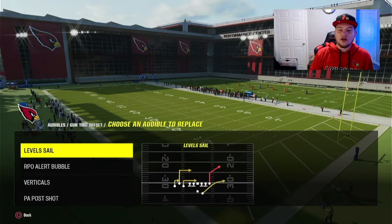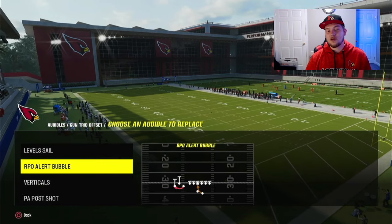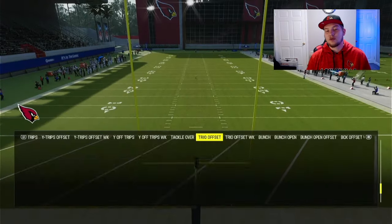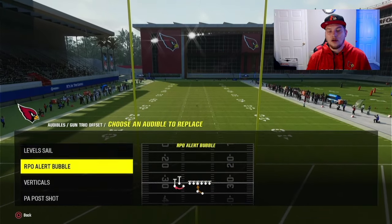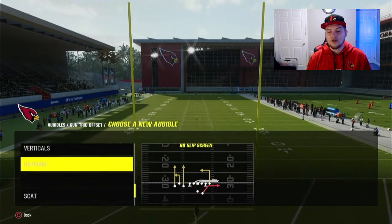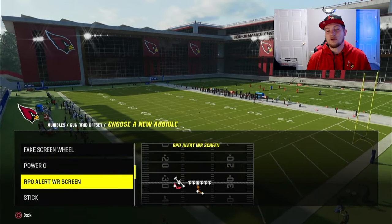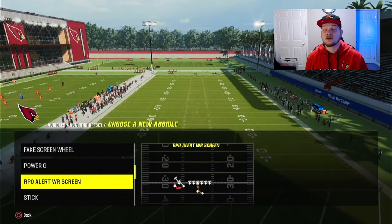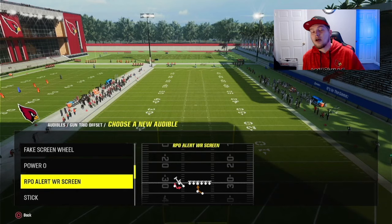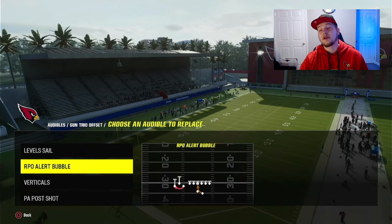Starting off with audibles, I like to set my audibles just like this: Level Sale, RPO Alert Bubble, Verticals, PA Post Shot. If you want to switch anything up, I would switch RPO Alert Bubble with maybe one of the other RPOs in this formation, which would be the RPO Alert Wide Receiver Screen. It really depends on if you're playing more man or zone coverage, but those are the options I would really recommend.